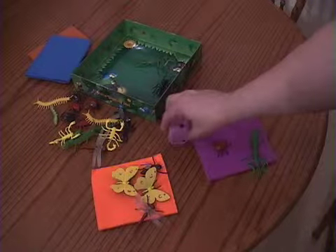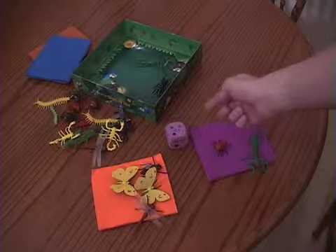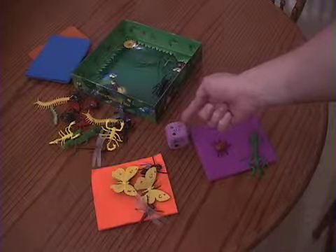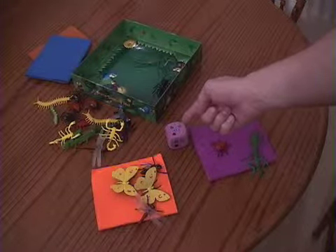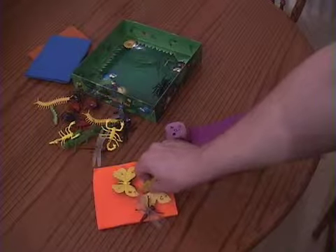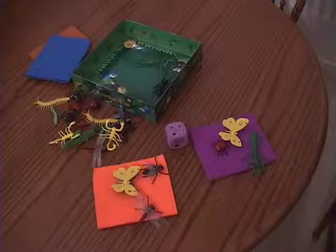Now the orange player rolls. The orange player rolls this. That means the orange player can pass a green bug, a red, yellow, or black bug to the left or right. Since the orange player does not have a green bug, she'll decide to get rid of a yellow butterfly and gives it to the purple player. The first one to lose all their bugs wins.